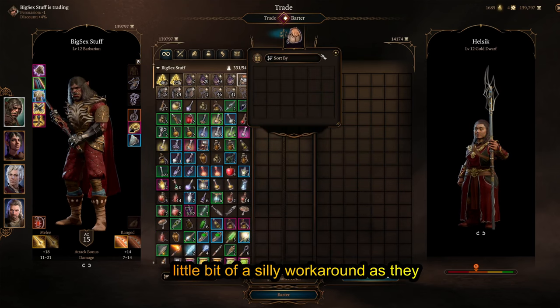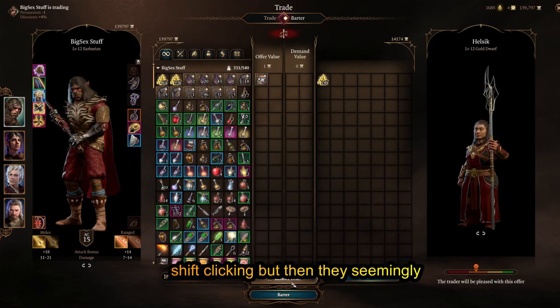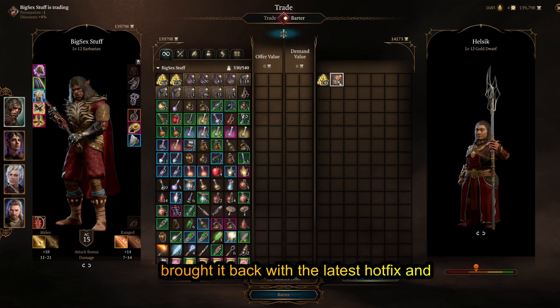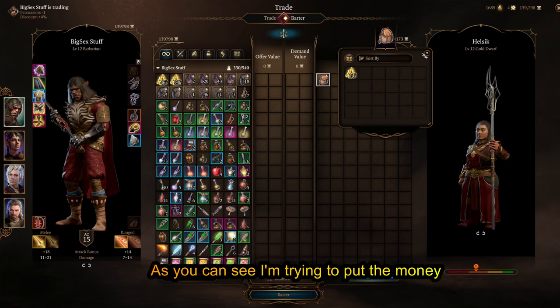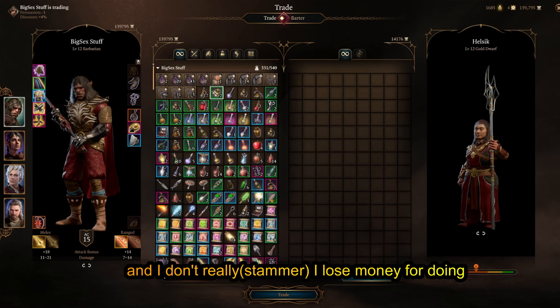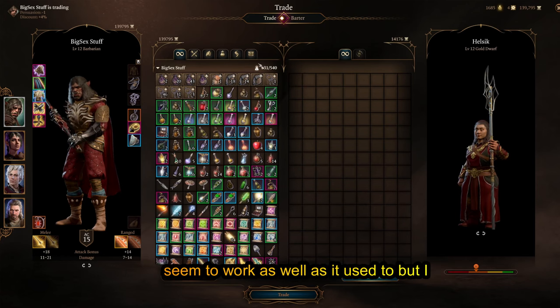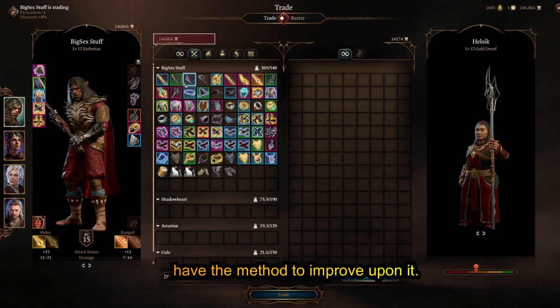It's a little bit of a silly workaround — they tried to fix this before and got rid of shift-clicking, but then they seemingly brought it back with the latest hotfix. As you can see I'm trying to put the money in and just grab the backpack, but basically I'm just doing a one-for-one trade and I lose money doing so. The shift-click and grabbing all doesn't seem to work as well as it used to, but I have the method to improve upon it.